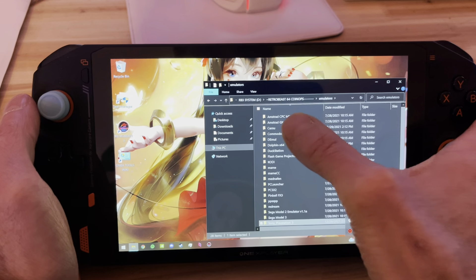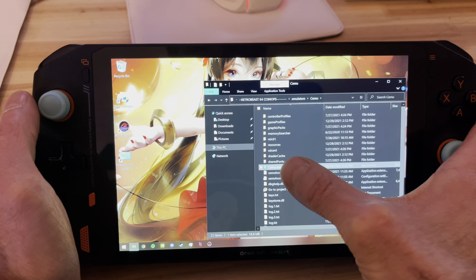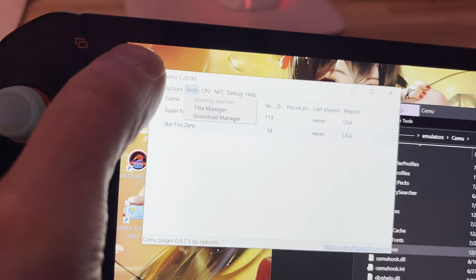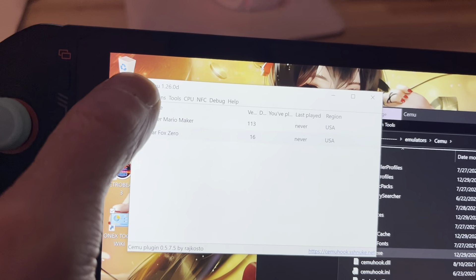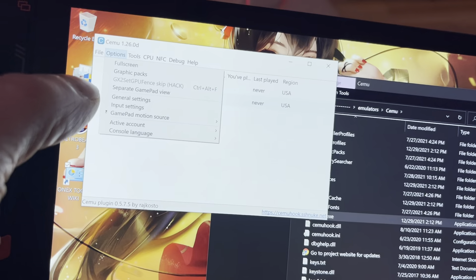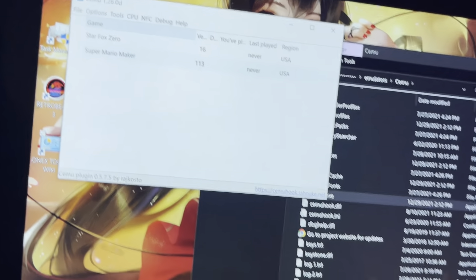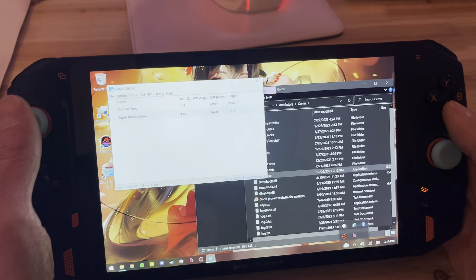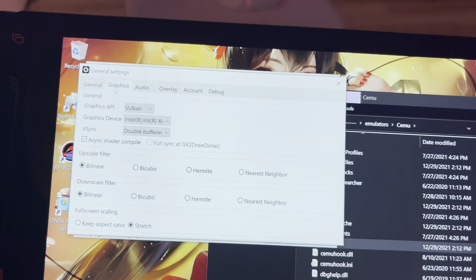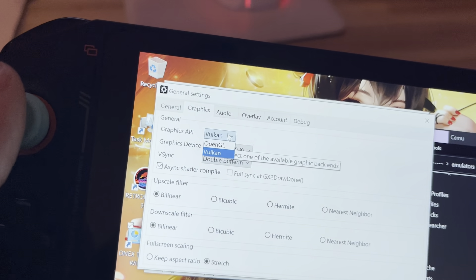I'm going to show you how to fix a black screen. We also need to update Yuzu, but first let me show you how to change the graphics API. You boot CEMU one time, go to Options, then General Settings. You go to Graphic. See, now it's set to Vulkan. If you have problems running games, you change Vulkan to OpenGL. It's very, very easy because Retro Beast is already preset to run on a certain API — like DirectX 11, DirectX 12, OpenGL, or Vulkan.